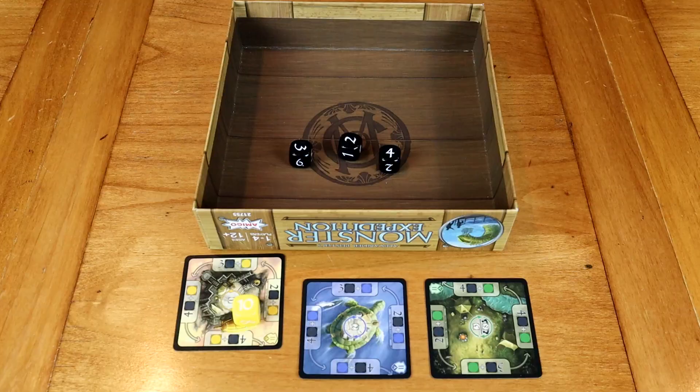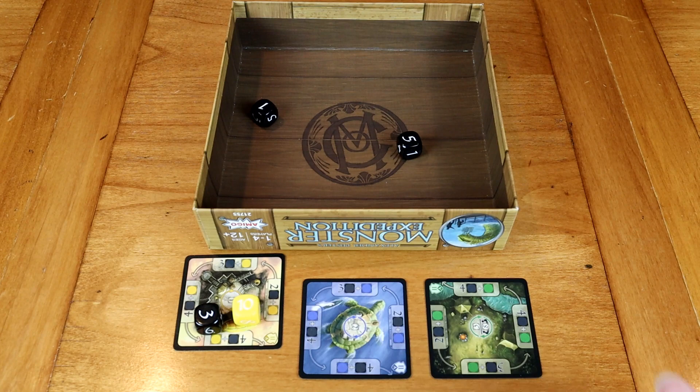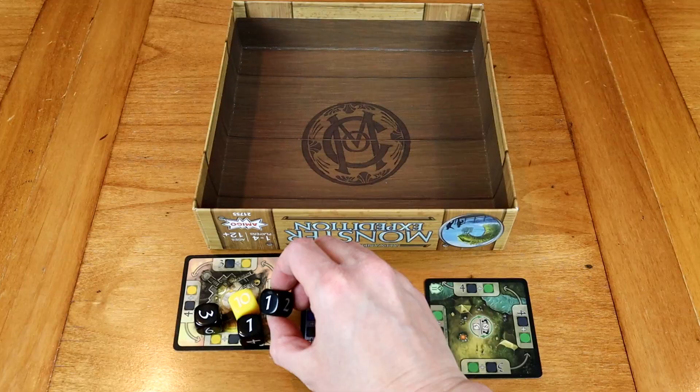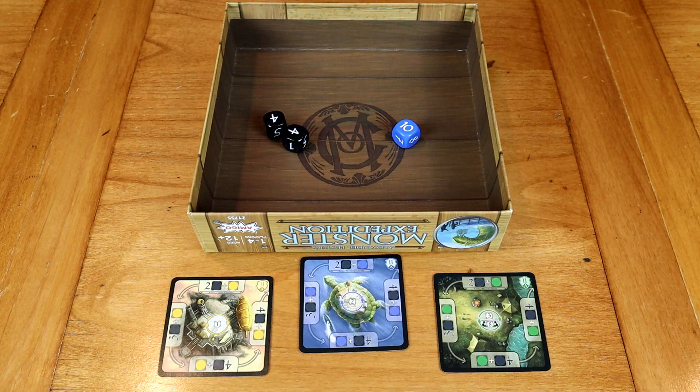If you choose to move on and you roll a number that you've already depicted on your camp card, you essentially misthrow — you can't take a number you've already collected. So let's say you've collected dice of value 4, 5, and 6 in three previous rolls, and you roll your remaining 2 dice and get a 5 and a 6. That's a misthrow because you didn't roll the numbers you don't have. In a misthrow, you simply take the highest value die you've collected that turn and put it back into the supply. You essentially lost your highest value die. And you can stop or you can roll those dice again — hoping to get a 1, 2, or 3.